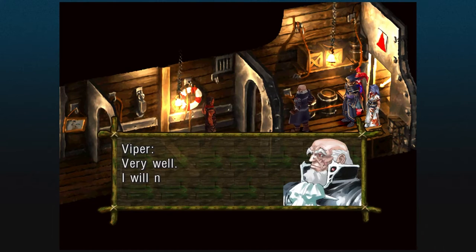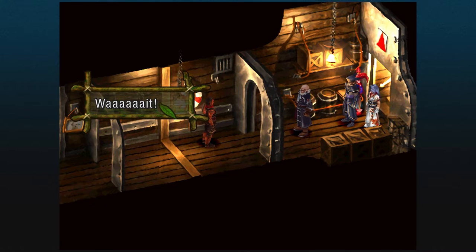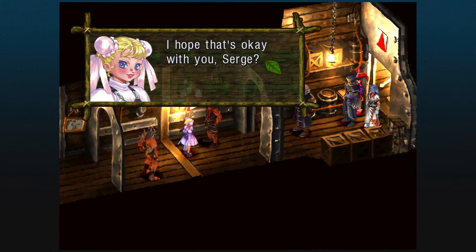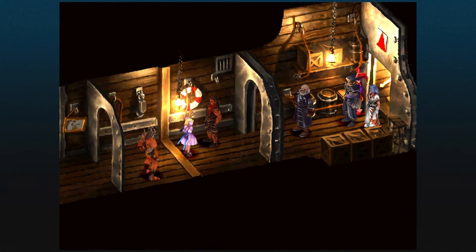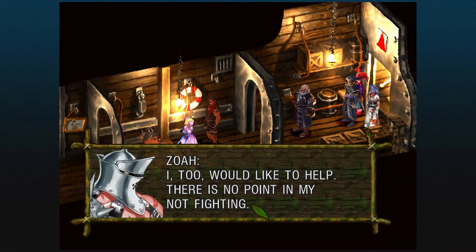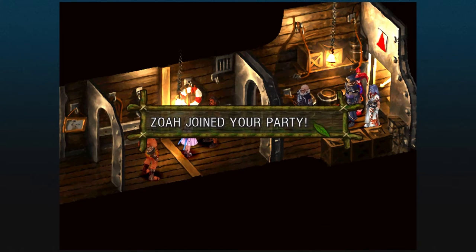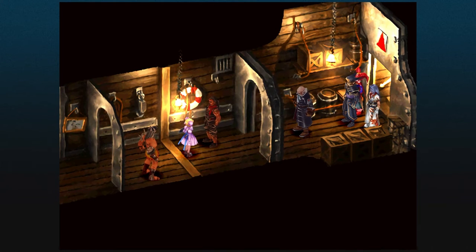Fargo is a very, very good character. On top of that, you will also recruit Marcy and Zoa — Zoa still talks in all caps. If you picked Zoa previously, this is where Karsh joins you. We did put Karsh in our party so that we could go to the Isle of the Damned early — that is exactly what happened.